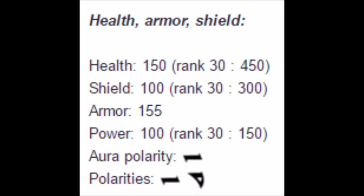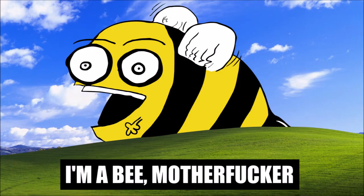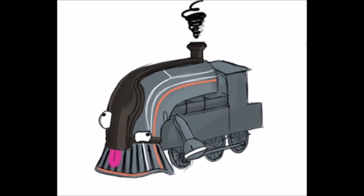With high health, average shields and armor, and a low energy capacity, Hexa is clearly not a squishy frame as you'd think a bee would be. Let's start with the Mother of Swarm Cyan Dona, which gives Hexa the Queen abilities, which are defensive.